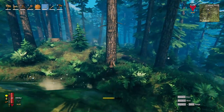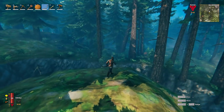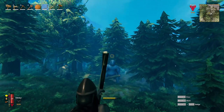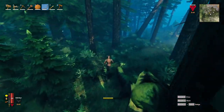I see a troll over in the distance — I see his blue head. We're going to sneak up on this troll and hunt him like the dog he is. Headshot! I got backstabbed. Come this way — knock all these trees down for me, Mr. Troll.